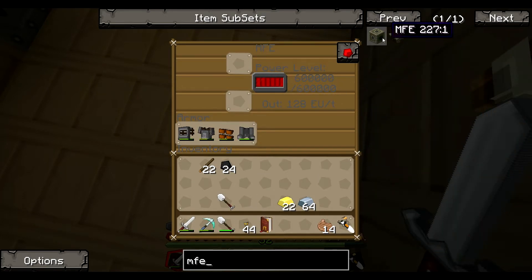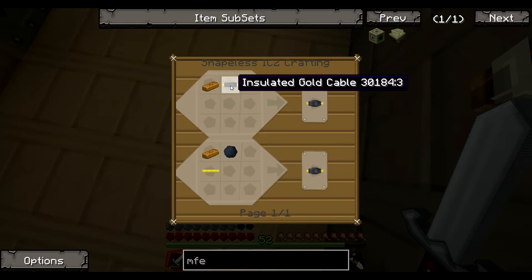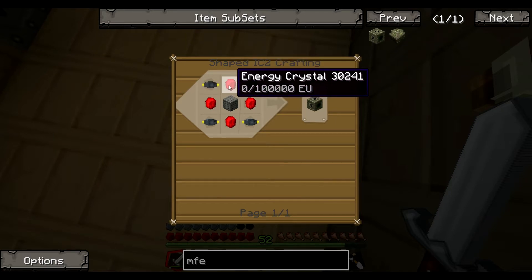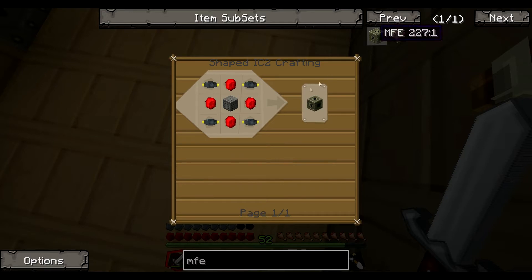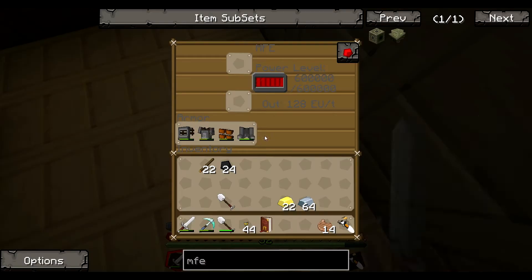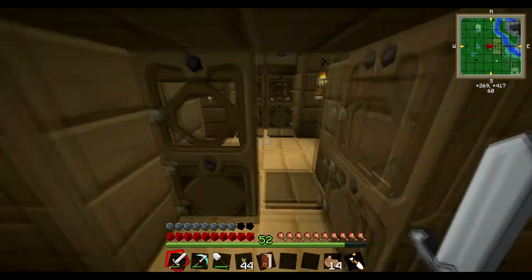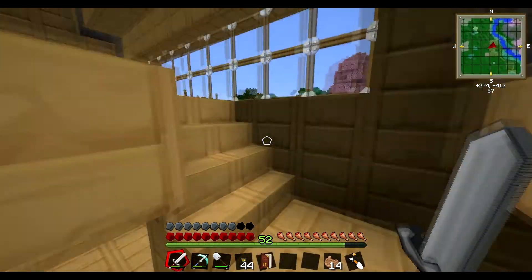It wasn't actually too hard to build. It's just gold cables, which is just rubber and gold, and an energy crystal, which is just redstone surrounding a diamond, and a machine board. Which is all super easy. So I've got that now. I've never run out of energy. I'll probably put in some more machines soon so I can get a better production line going.